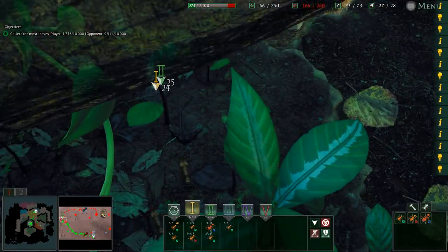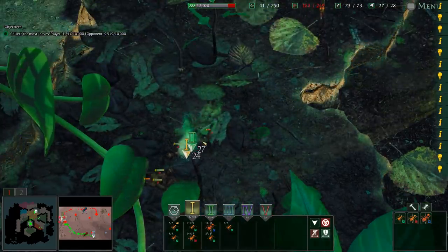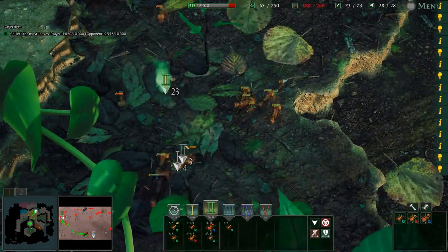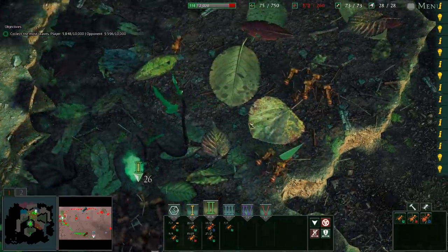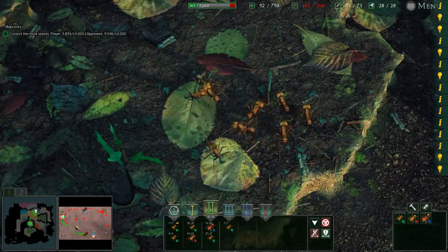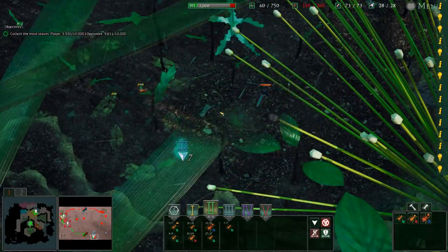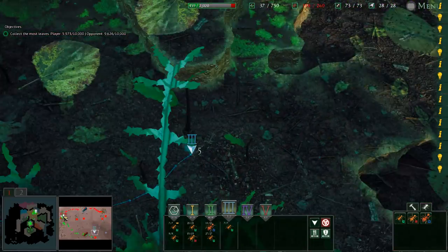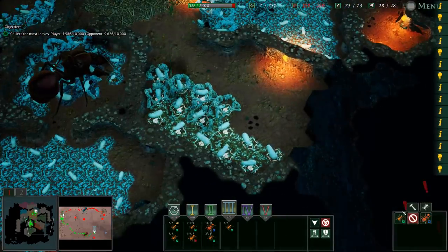I guess just grab as much as possible. We're eating them up — it's ours, by the way. It's hard to tell who's who; they're slightly bluish and we're slightly reddish. Red versus blue — it's a battle as old as time itself. And there's something big eating stuff outside of our nest. He's eating our little workers who are trying to find some nice, easy food. So we're just fighting non-stop. War never changes.